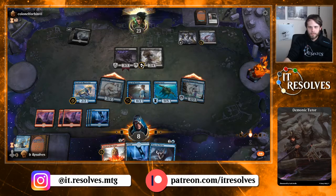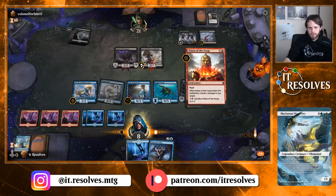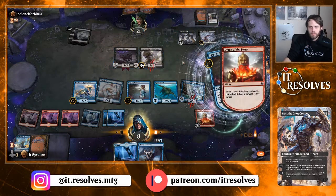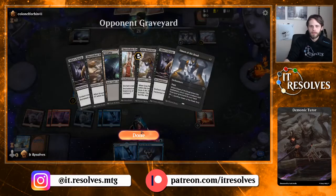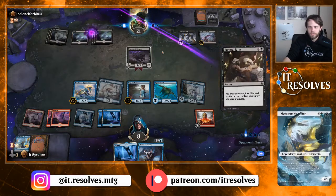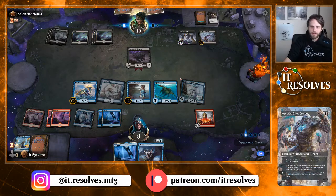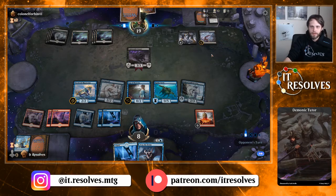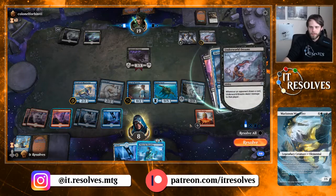Two damage here, get rid of that. Two Mire's Grasp — they've got quite a good selection here. Very solid mono-black deck. We are losing quite a bit of life though, so we do have to be careful. Down to eight already and they haven't really even — I mean, honestly Gary just being that strong is kind of ridiculous. I think we do have to counter though; we need to start putting on as much pressure as possible.